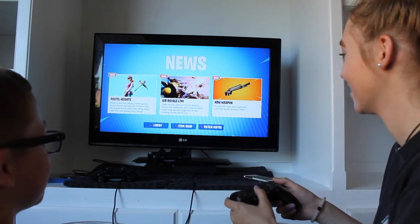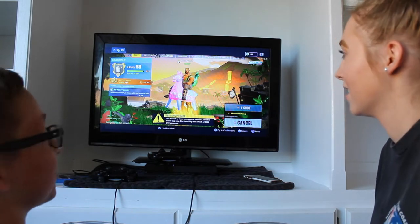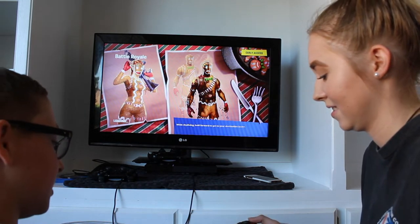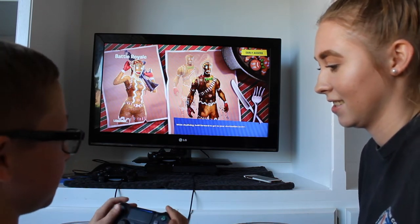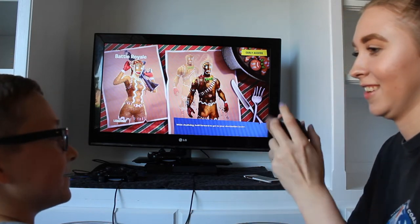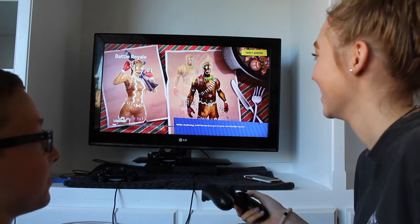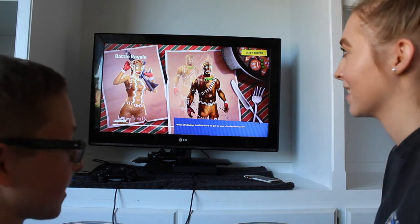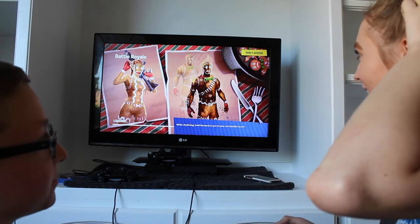What do I do now? Press O — unless you want to build, that's a lot harder. What does that mean? So you press O and these are the build options. They're super hard. But you can build walls to protect yourself from people shooting at you. You really only need to know how to build a wall.